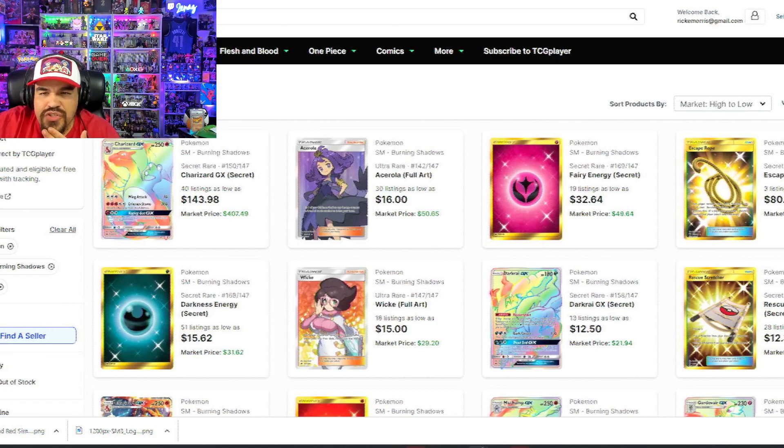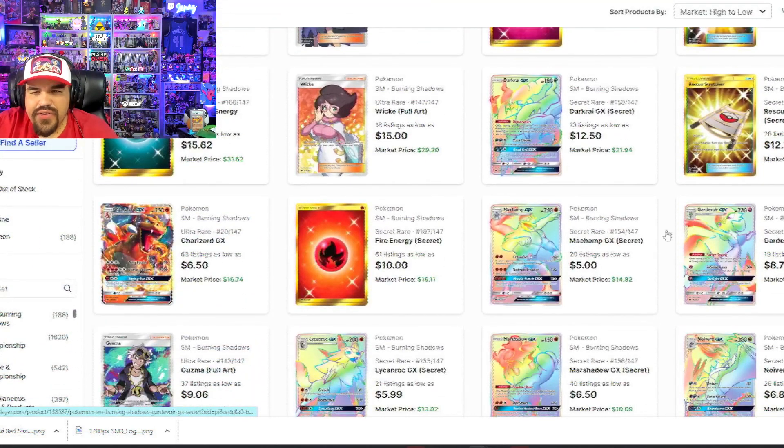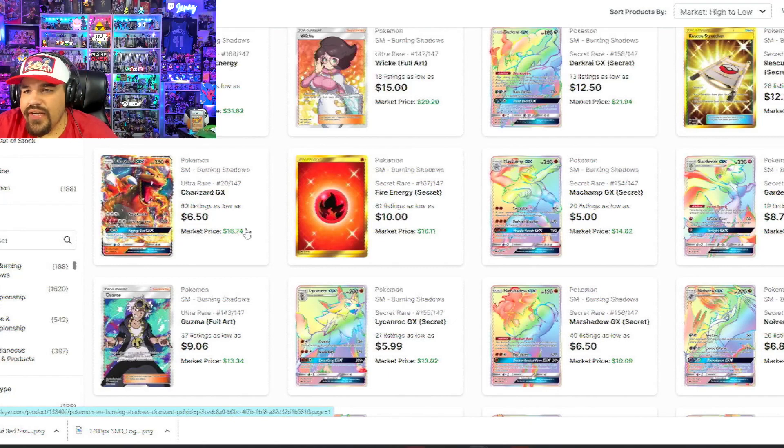We also have Arceola, a very nice trainer card at $50 value. The only gold Fairy Energy card — rest in peace, Fairy Energy — is $49. Escape Rope, still usable in play, has a market price of $48, though there are only three listings and $80 is kind of where the market might be going. The Secret Rare Darkness Energy is $31. Wick is $29 market value. The Darkrai Rainbow is $21, and the Rescue Stretcher also has some good value. There are Fire Energies you can put in Fire Decks — still very playable. That Charizard GX is a legendary, classic card. The Machamp Rainbow is very nice, and Gardevoir too.